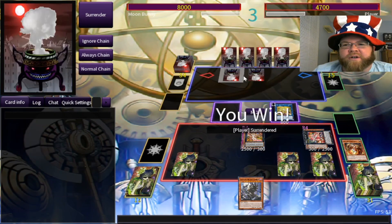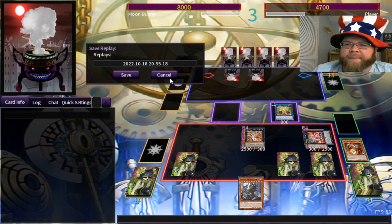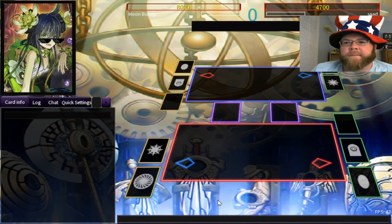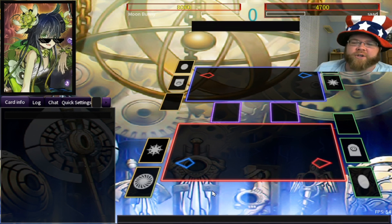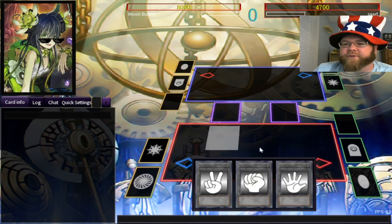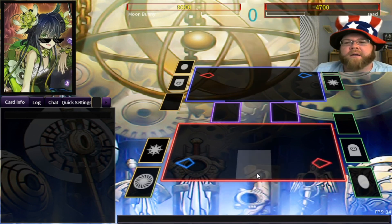That was really quick — less than three minutes. Let's go for a bonus duel since we have time. Alright everybody, our fourth bonus duel. Sometimes it's nice to more or less OTK your opponent — not really, but kind of. That's how a Trap Tricks OTK works: one turn of trap combos and then your opponent gives up. But we need a better opening hand.